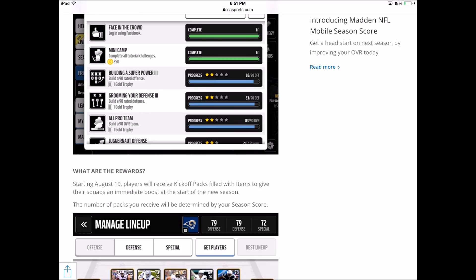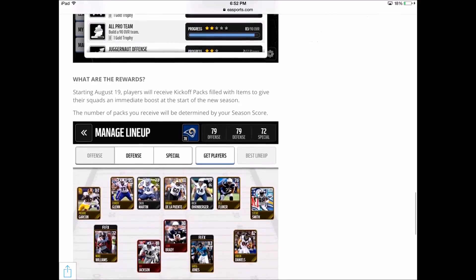The number of packs you receive will be determined by your Season Score. They mention both 'items' and 'packs,' so you might be getting packs, players, coins, or Madden Cash — it depends on your Season Score percentage. We don't know exactly what's in the five-star, four-star, or three-star bundles yet. Just wait patiently — we'll find that out on August 19th, which is a little over a month away.